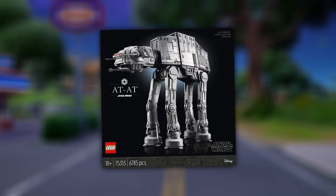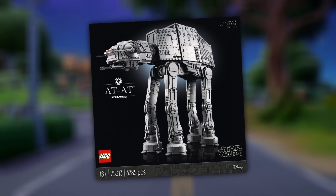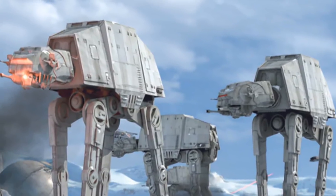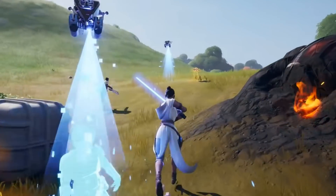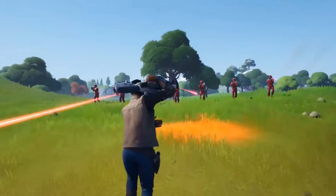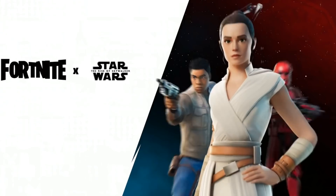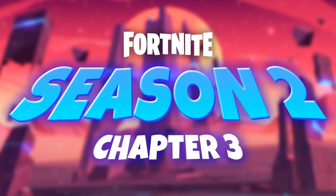I'm not sure what the first picture is, but the second one is definitely an AT-AT from the Star Wars universe. Obviously, this is a huge hint towards the return of Star Wars in the near future. On top of that, it's been leaked that the lightsabers in the game have been updated, so all things are pointing towards us getting this collab in Season 2.